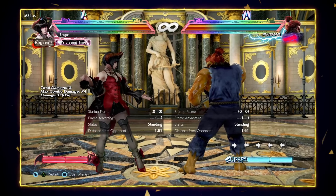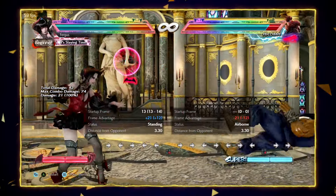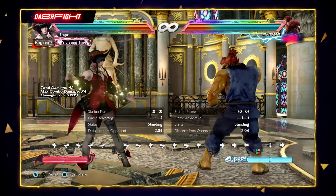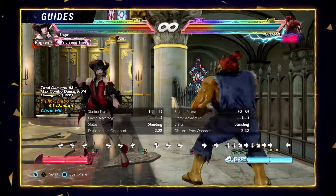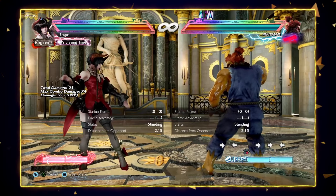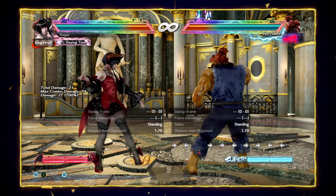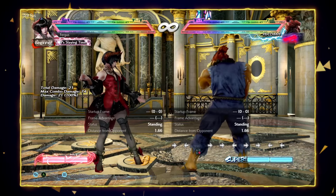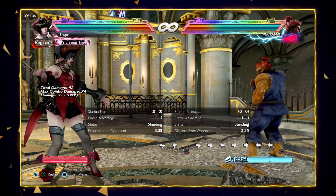The next move I want to talk about is her magic 4. Magic 4 is really strong because it's homing, it's 13 frames, it knocks down on normal hit, and on counter hit it gives a full combo. So if you think your opponent is going to step, you can abuse magic 4 a lot. Or if you think they're going to overextend under pressure or challenge your pressure at the wrong time, magic 4 can also work as a frame trap.